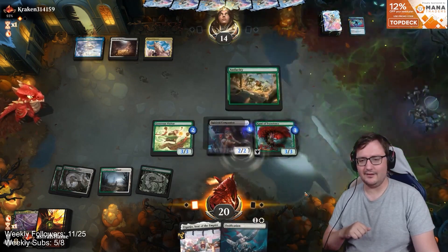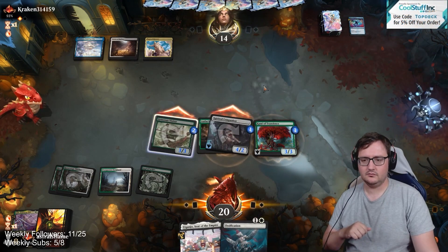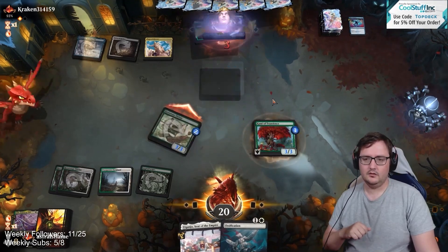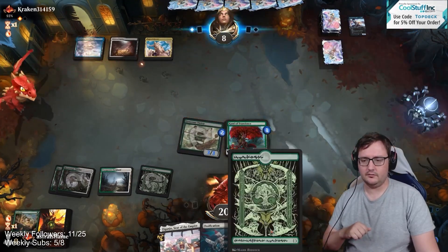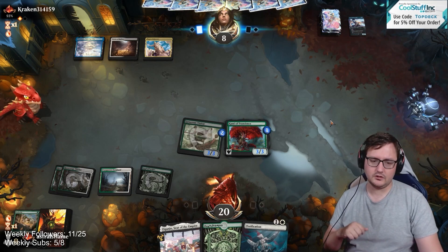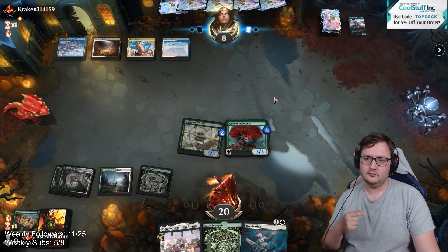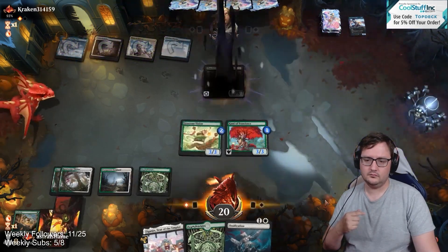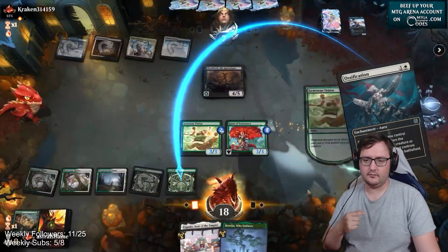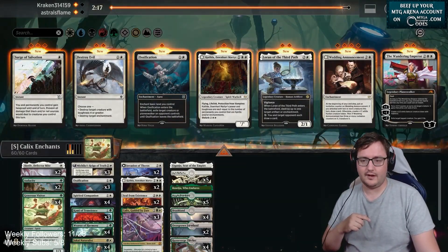Go Kami of Transience here and cast Audacity on Spirited Companion. Let's push in seven — my guess is they have a Ganjo. Mastermind. Get to draw a card. Opponent's at eight, we're at 20. We have Ossification in hand ready to go, six damage on board, which will be lethal next turn. And that is going to be a good game for us. Good game — back-to-back games, let's go at it one more time.